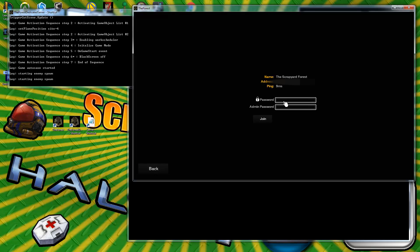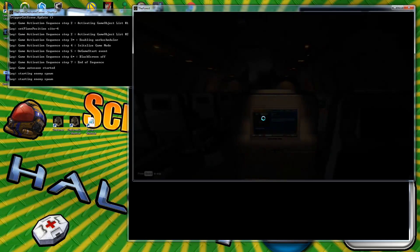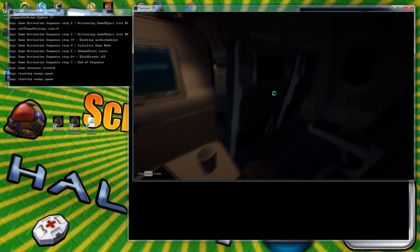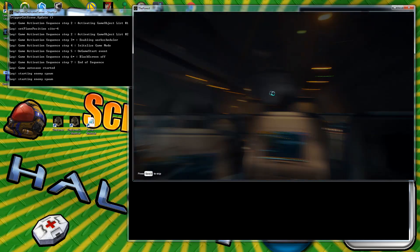Filter by name — type 'scrapyard' — and there it is: Scrapyard Forest. Hit join, type in the password you created in the configuration file, then enter the admin password if you want. Hit join and the game loads — you are now in your own dedicated server. Anyone with your password (or anyone, if you set no password) can join at any time.